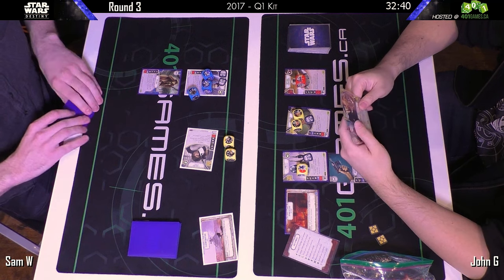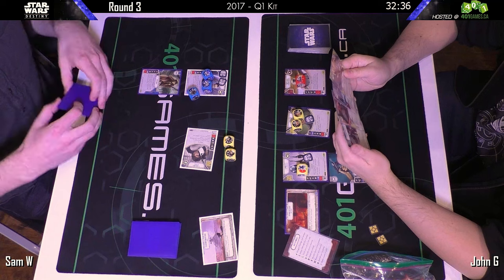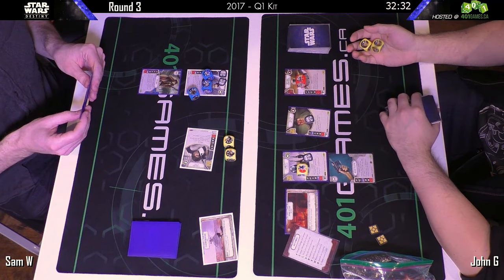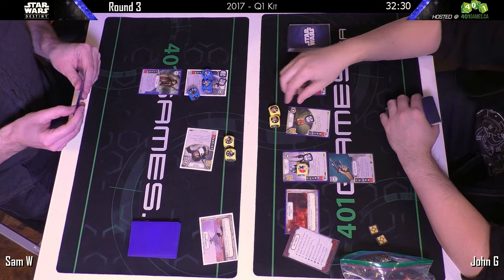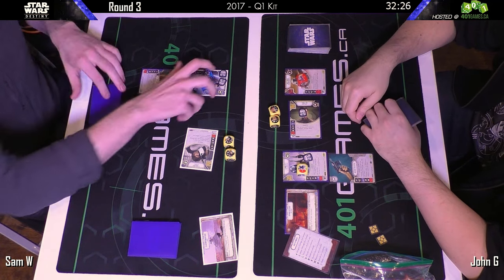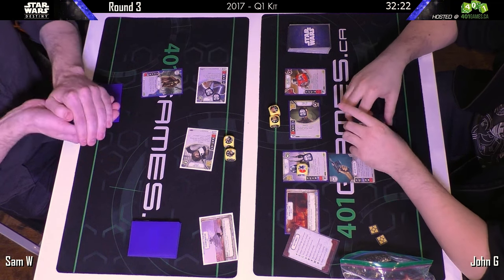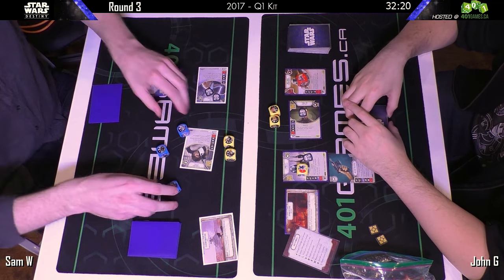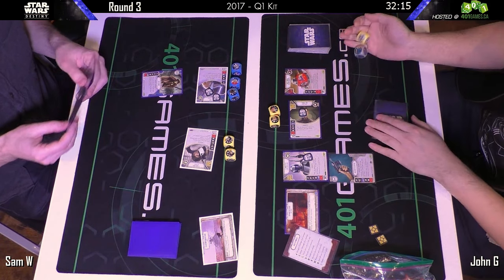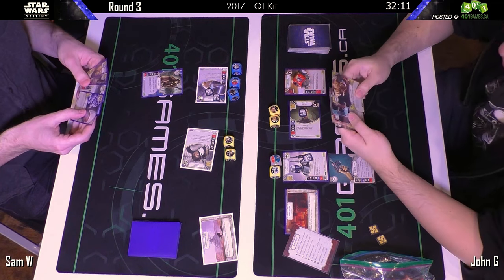John elects to put a Holdout Blaster onto his Django. We see a hunker down, and Sam actually passed — chose not to roll out Rey. Now Bala rolls out, and then Sam decides to roll out Rey, and it looks like a resource result.